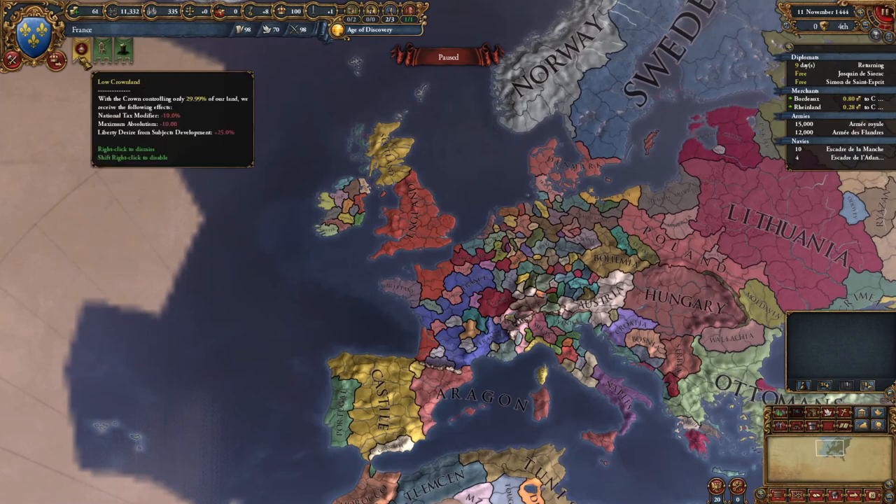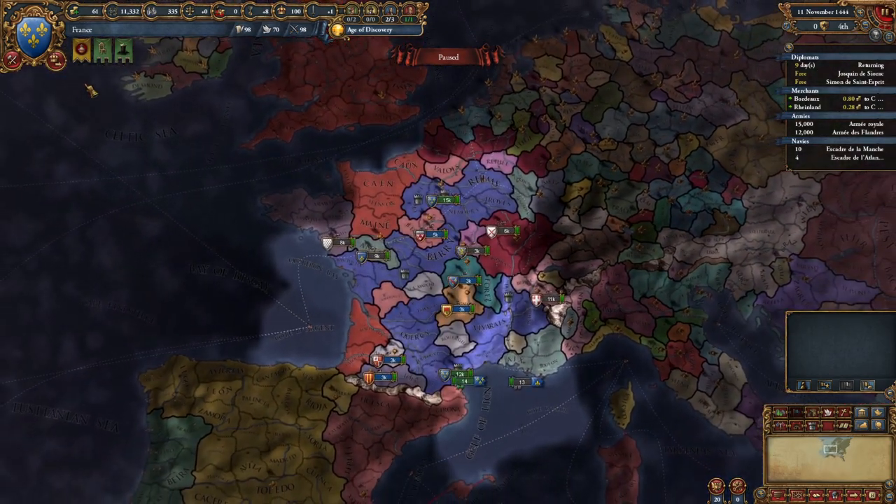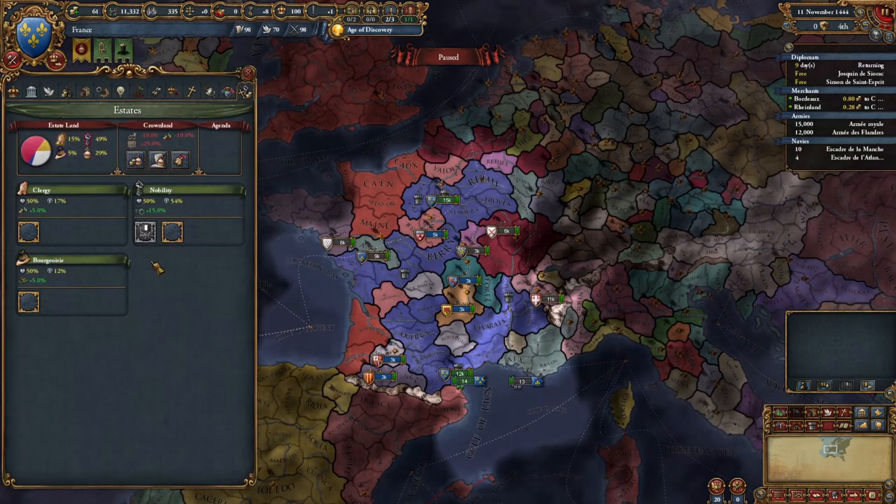Now it's saying there's too low crown land - we're getting a penalty. We're losing some tax modifier. Liberty desire for subject development is actually up, so we have a lot of subjects and we don't want these subjects getting any ideas and becoming independent. If we click on this, it takes us to our state tab.